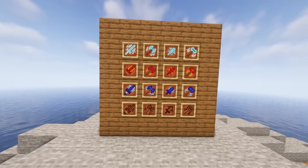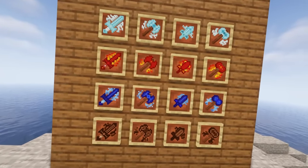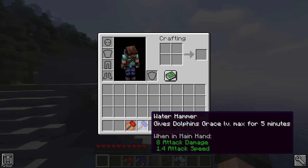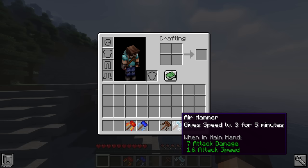The weapons included are Swords, Axes and Hammers, and the Hammer will deal the most damage of the three. They have some different abilities too. Fire weapons will set enemies on fire, Water will give the Dolphins Grace Effect, Earth will give Strength 3, and Air will give Speed 3.